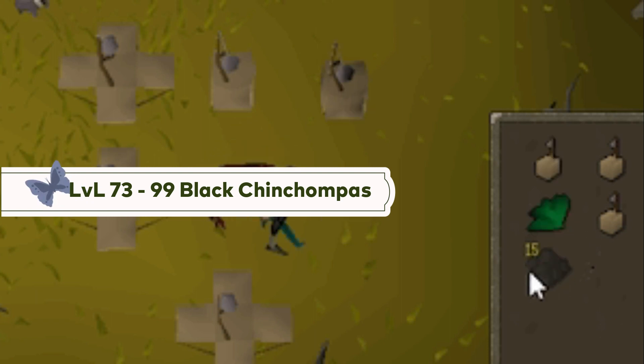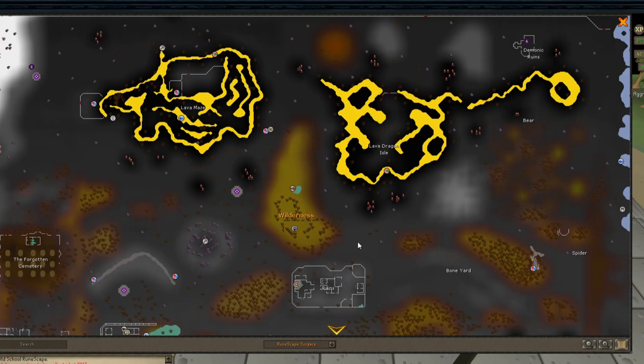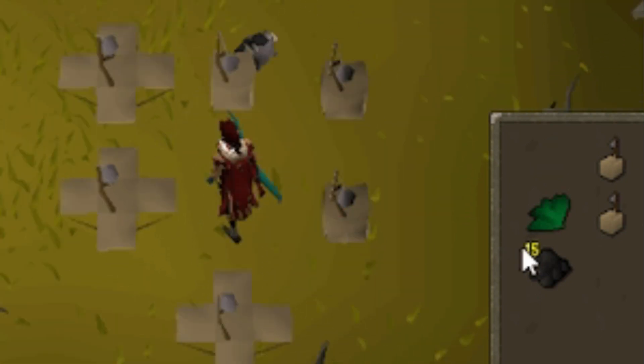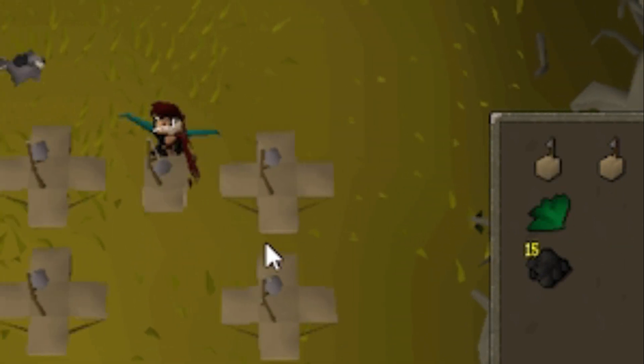Levels 73-99: Black Chinchompas. You need to have completed the quest Eagles' Peak to be able to set up box traps. They are located in the 32 to 36 level Wilderness, which is a popular player-killer hotspot. You can use obelisks or a Revenant Cave teleport to get there. Use ranged to kill Chinchompas that stray too far from the traps, causing new ones to spawn closer. Boxes can be placed faster with tick manipulation, and it is possible to place a new trap immediately after one has been picked up.